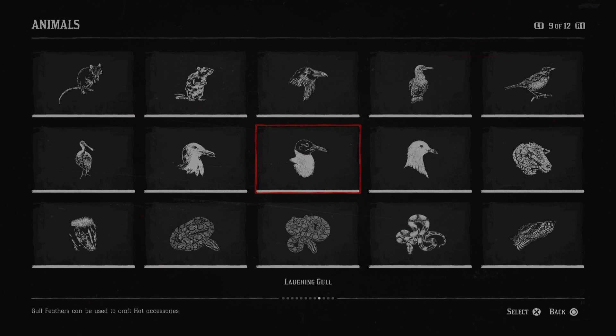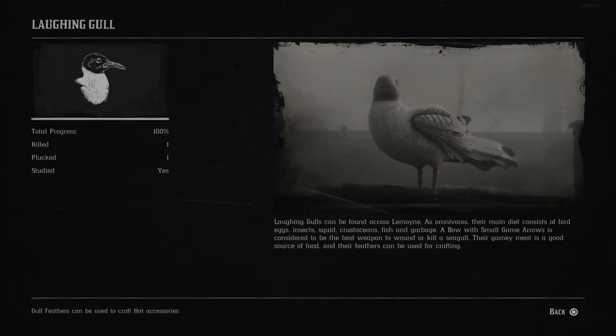Next is the laughing gull. Laughing gulls can be found across Lemoyne. As omnivores, their main diet consists of bird eggs, insects, squid, crustaceans, fish and garbage. A bow with small game arrows is considered to be the best weapon to wound or kill a seagull. Their gamey meat is a good source of food and their feathers can be used for crafting.